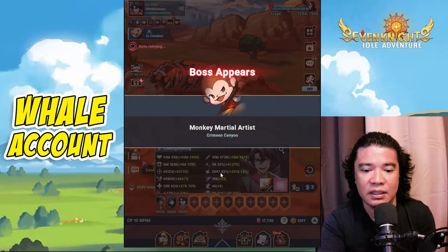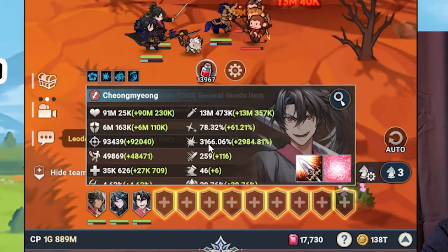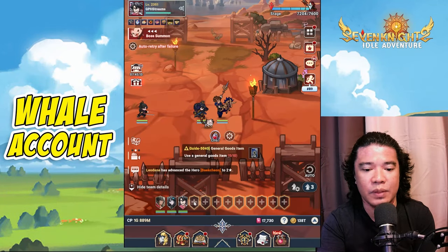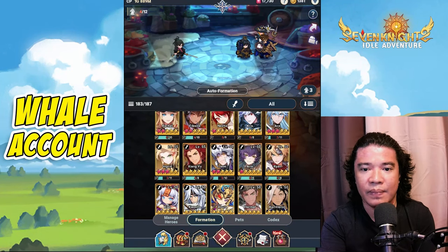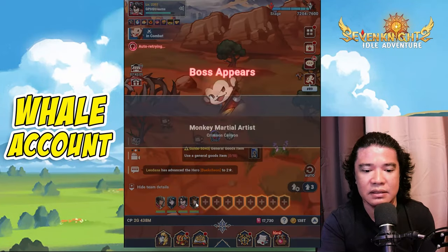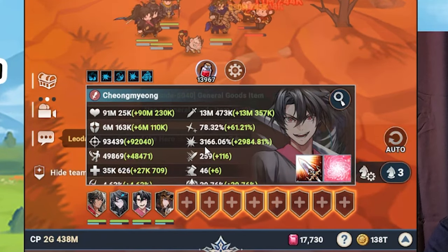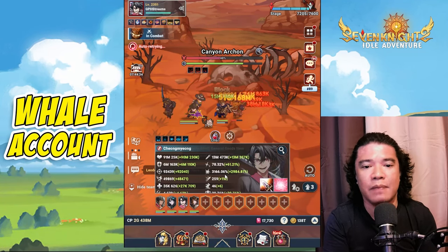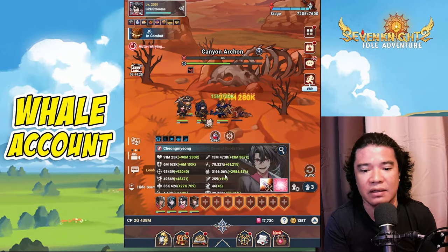Summoning the boss, 2697 actually becomes 3166. Now let's place Delon in and see if it increases. It's still 3166 — the same. So the crit damage buff from Delon and from Chong Myung do not stack together. Better to remove Delon.